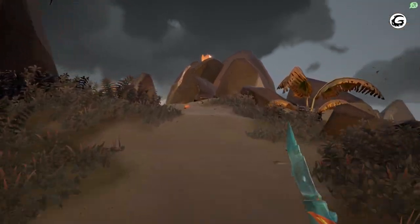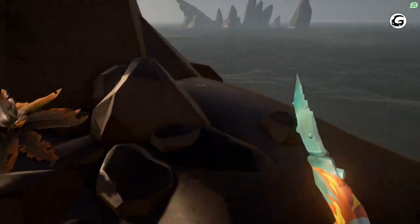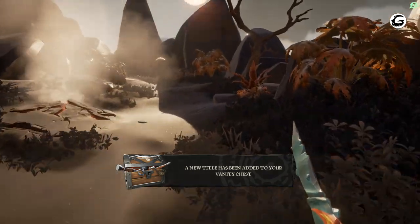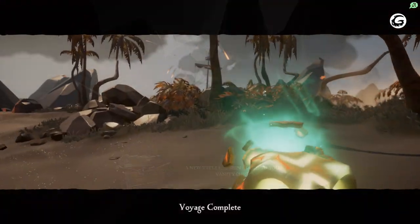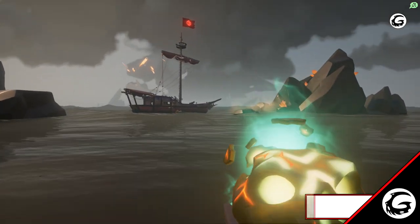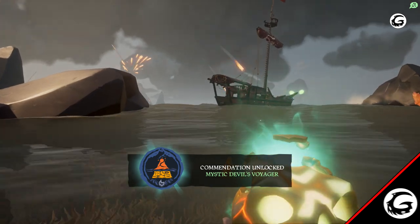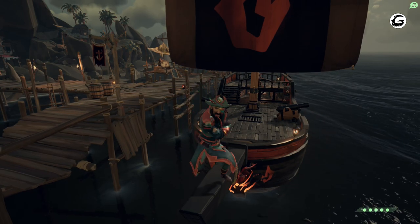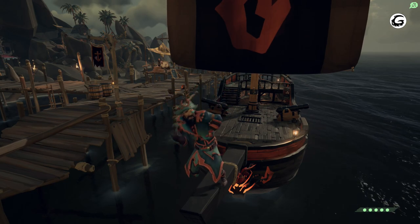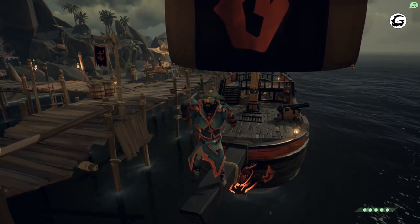Once you get the discovery for all of the islands, you will also get a title. You get a Cartographer title for discovering all the islands. Then once you get all the voyages for the Order of Souls, you get an accommodation with 15 doubloons, and you also get another 15 doubloons for the treasures. Then you get your title and the ability to buy the Forsaken Ashes set, and that's it — you've completed week one to two of Forsaken Shores! I hope this was really helpful. Thank you so much for watching, and I will see you soon.